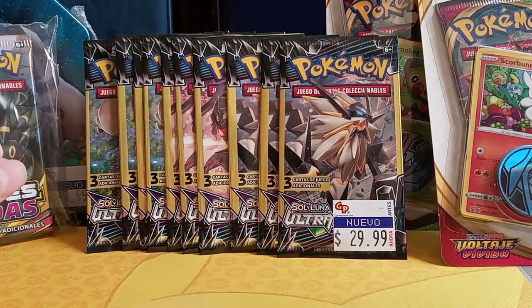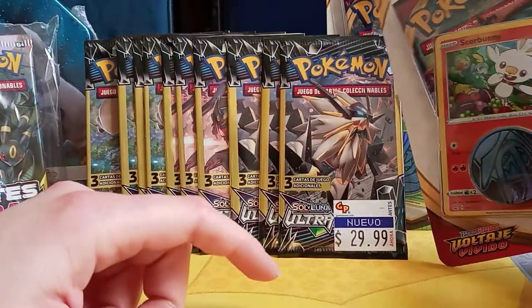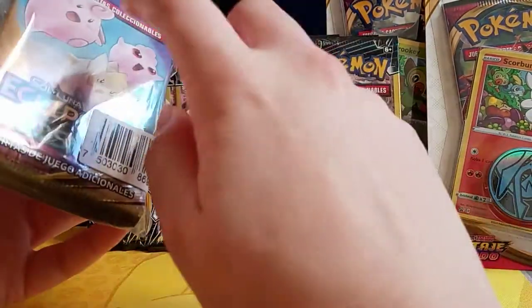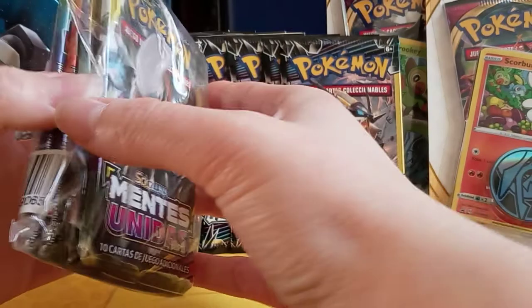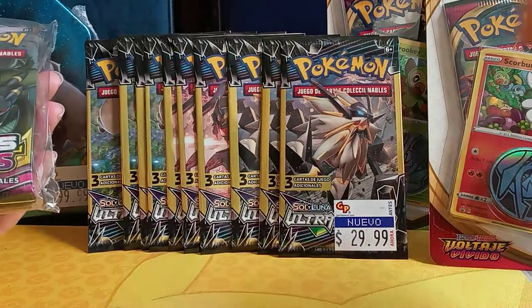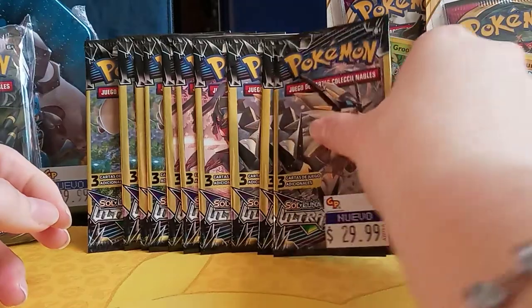Today we're gonna open up these Ultra Prisma cards — the more economic ones — and we're also gonna open up two Vivid Voltage blister packs that come with a starter holo card and a coin. These were sold in the store as a budget clearance-type combo. It possibly has one Cosmic Eclipse and two Unified Minds. We're gonna save the Team Up 10 pack with Lucario and Melmetal for another video.